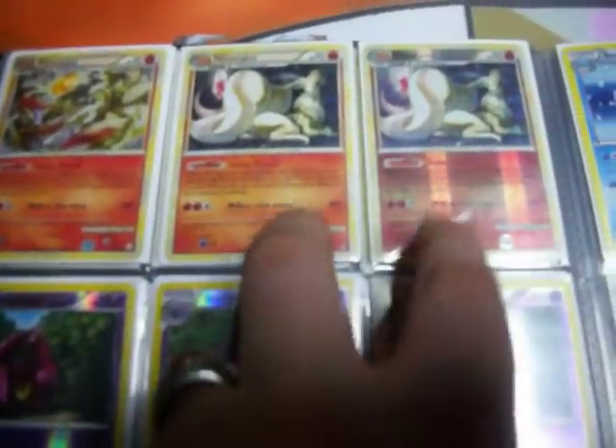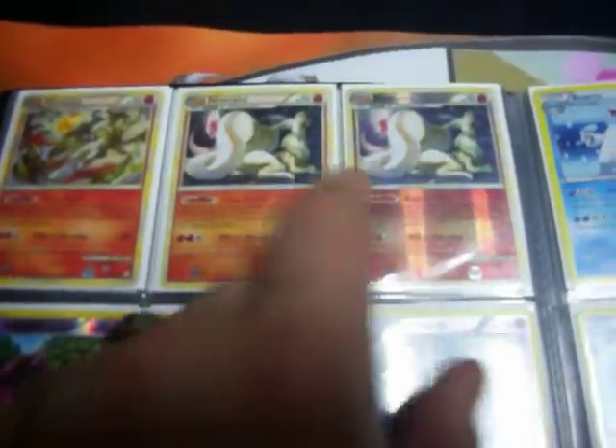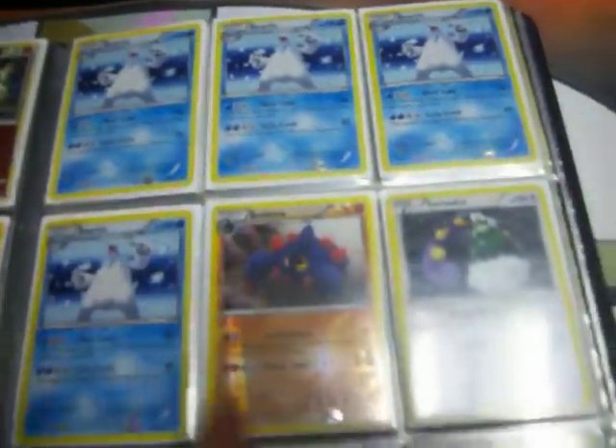That's Rev. These two are from Call of Legends — that one's Rev, that one's regular Holo. And that one is from HeartGold SoulSilver, Holo. These three are Rev. That's Holo. Non-Holo, Rev. These four are regular Holo.